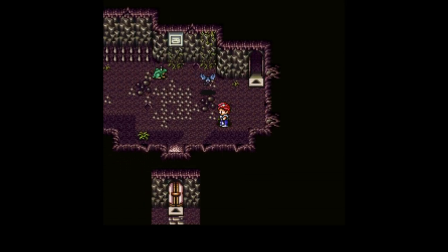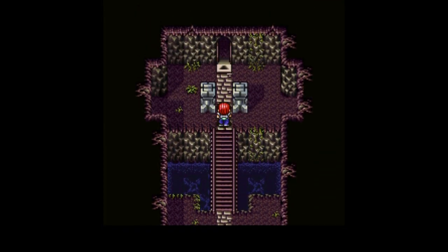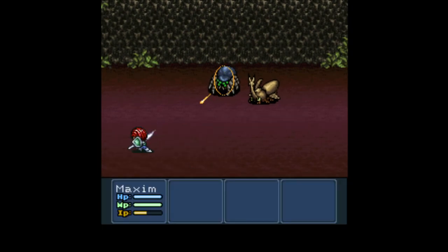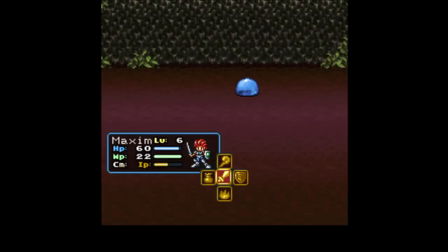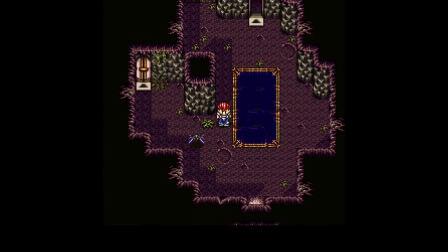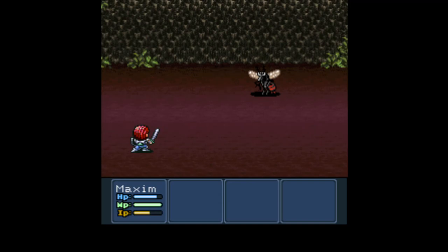Lake Cave B1 — all the enemies on this floor are respawned. Oh, hey! That's nice and thoughtful! Look at that damage increase, thanks to hitting a weakness that insects have. The way elements work in this game is kind of weird. Insect is an element, for example. I suppose it's more like types that Pokémon have.